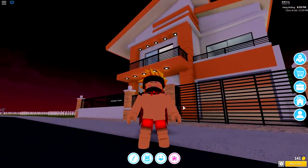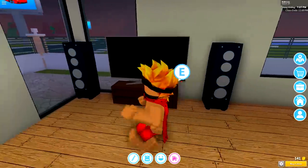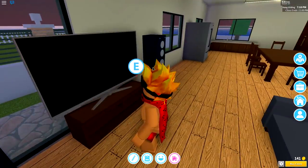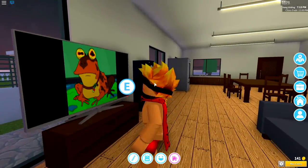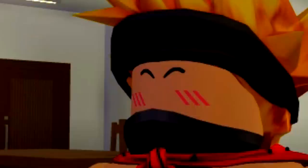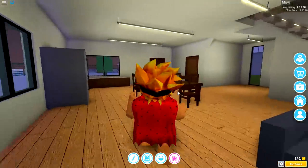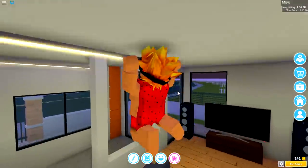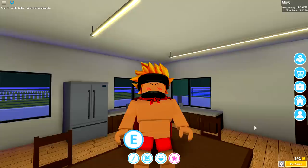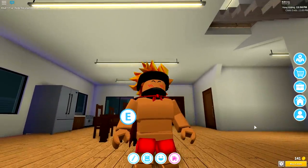There's one thing we need to check that we didn't check before, and that is the TV. Hopefully this TV doesn't just play Despacito. Let's give it a go. Oh, you've got to be kidding me. Yes! I have a Crazy Frog channel now! So I have three channels - I can watch the Crazy Frog, I can watch Despacito, or I can watch Blue Static. But guys, I can't just move into this house without doing one very important thing first, and that is show Chum Chum.